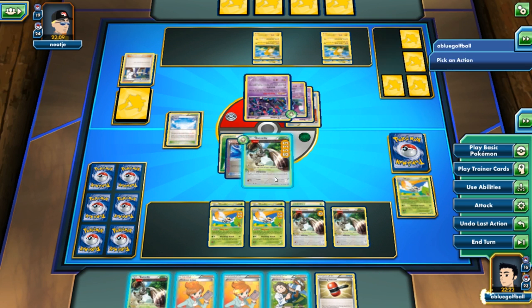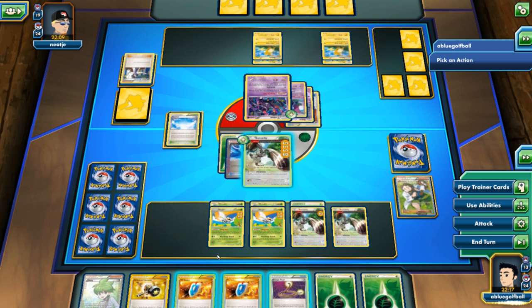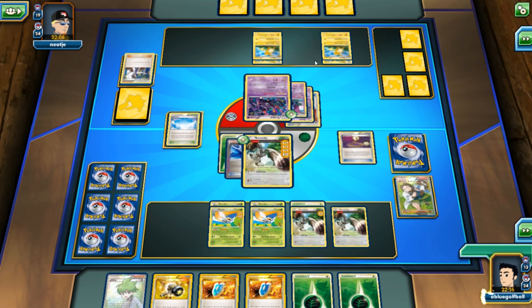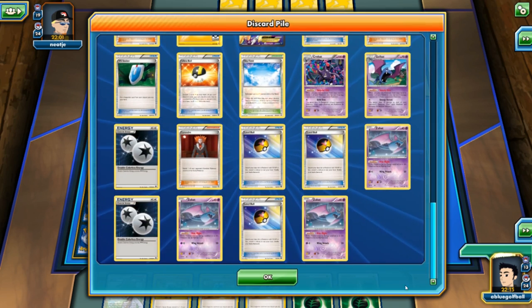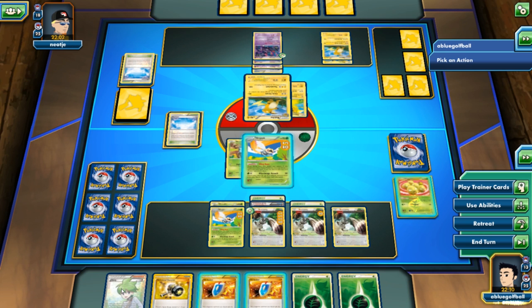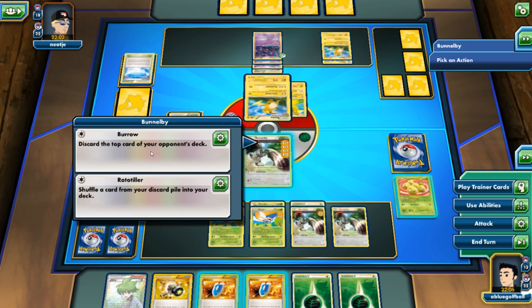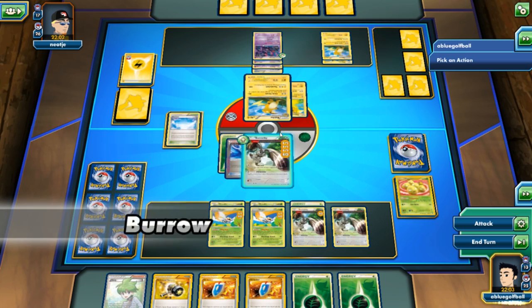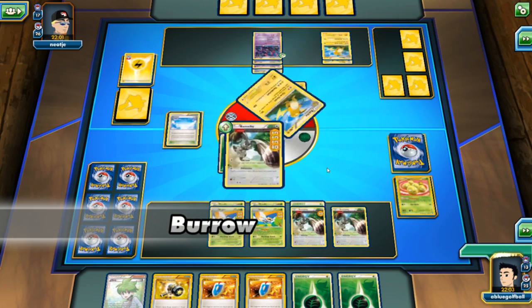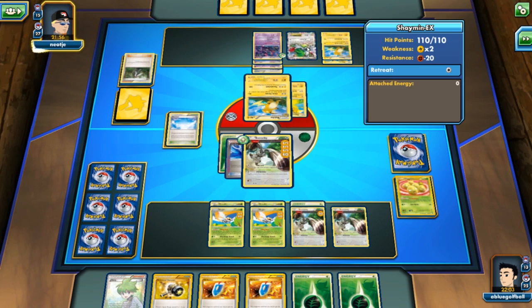Let's go with Professor Birch's Observation. Hey, we even get an Escape Rope, but it wouldn't really matter — my opponent has free retreat. I want to retreat into the Ninjask. I think we'll see some DCEs so I'm going to hang on to that Enhanced Hammer. Let's use the abilities, Wing Buzz, and retreat once again into Bunnelby. Go for Burl and Discard — discarding more energy cards, including an EZ the opponent could have used for the Crobat line. Thank goodness we got rid of that.